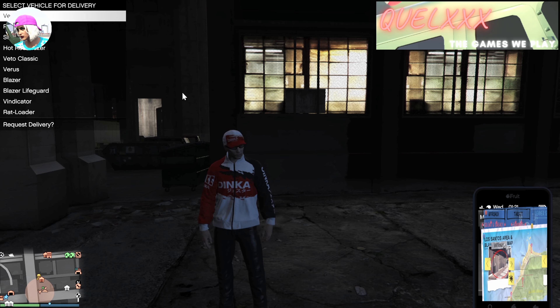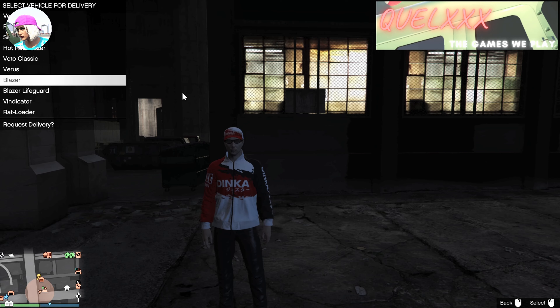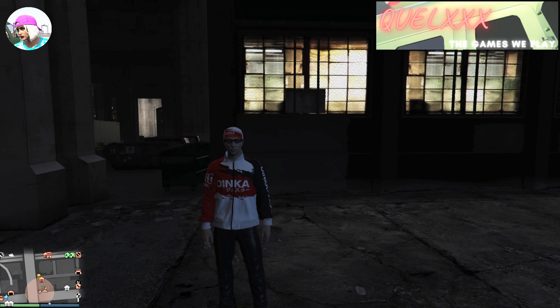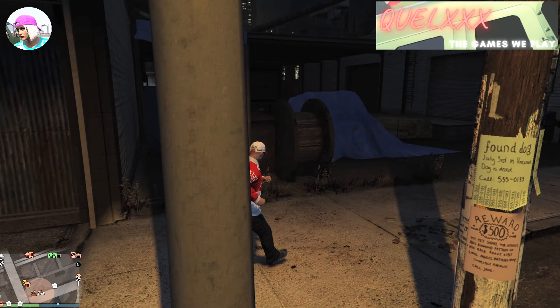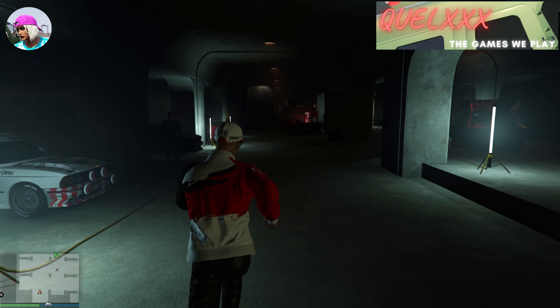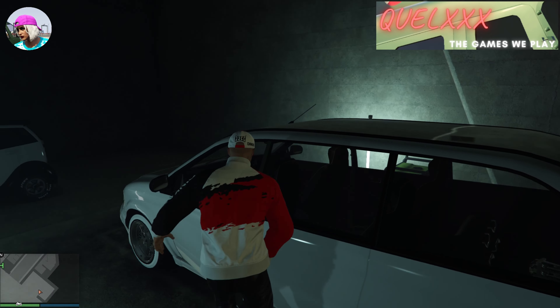I'm going to call out a vehicle from my inventory that does not have any modified wheels — just stock wheels — so you can see how Benny's wheels will glitch onto it. I'm calling out this hot rod blazer that Rockstar gave for free last year. The vehicle is still stock with no upgrades, especially the wheels. Once the hot rod blazer is out, make your way back into the arcade where you should already have a Benny's vehicle prepared. I'm using the minivan custom. Get into the minivan custom or your Benny's vehicle and press G.